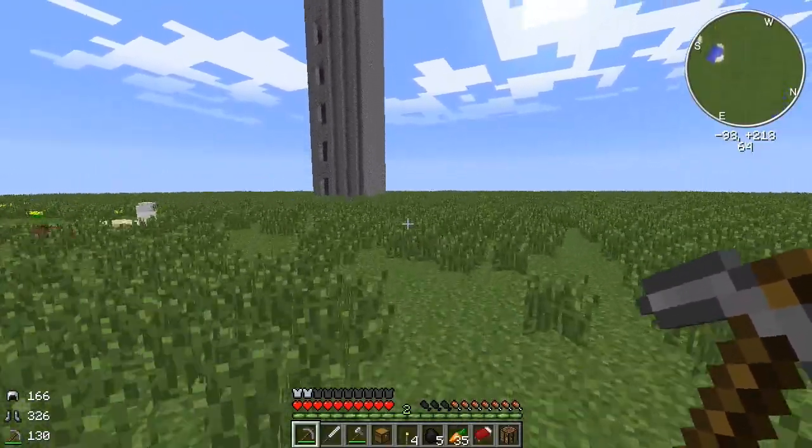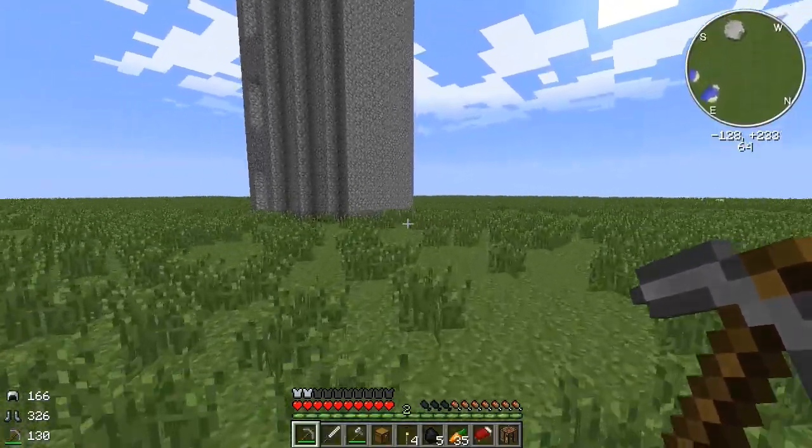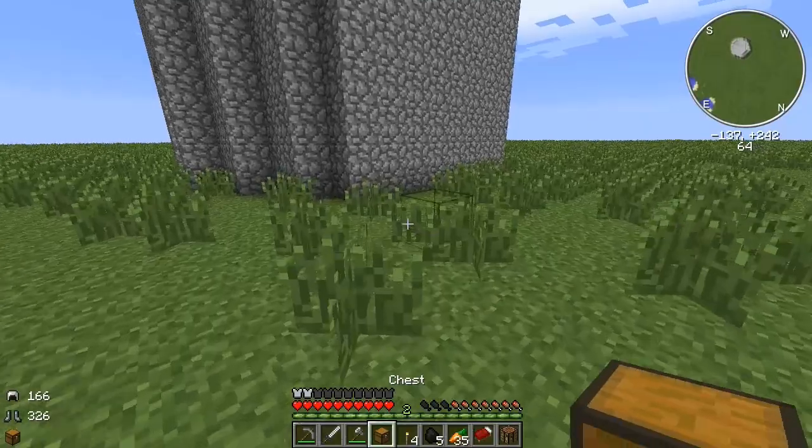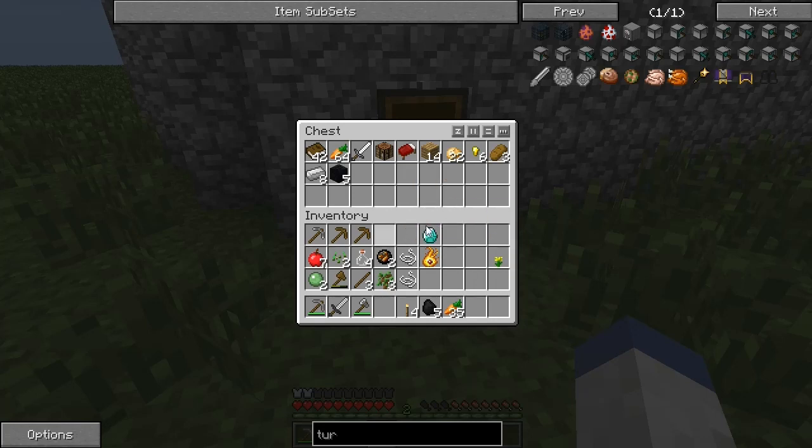This looks like a normal battle tower — we might be able to take this one on actually. This would be interesting. I'm gonna put all this stuff down obviously — I don't want to take this stuff up there — and we've already got a steel sword. The steel sword is like equivalent to diamond I think.